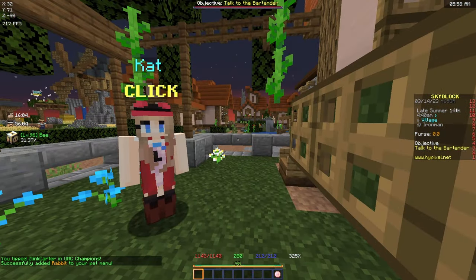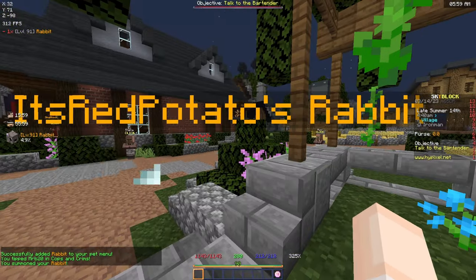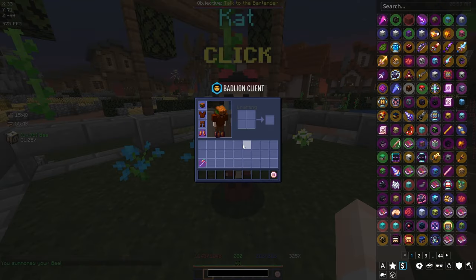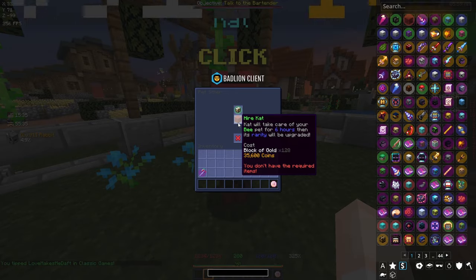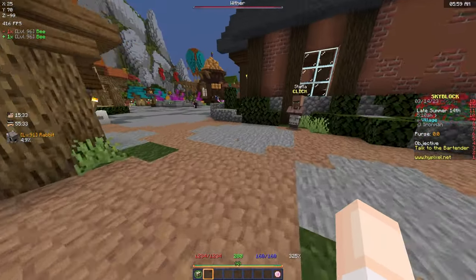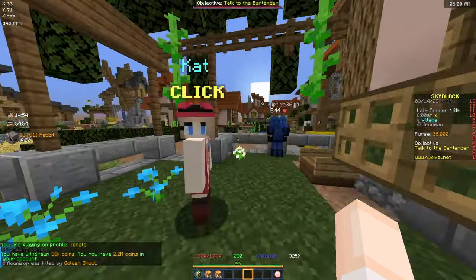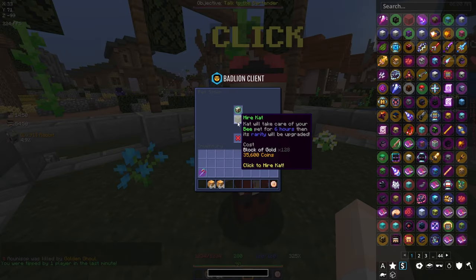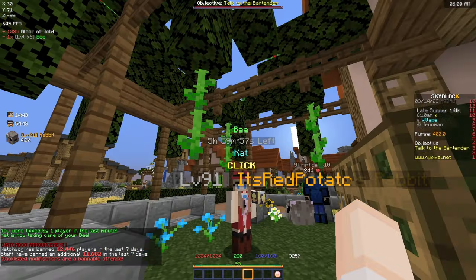Let's level him back up to 100 and check the bee's upgrade requirement. 36,000 coins and two stacks of blocks of gold - I think I might have that. Yes, I had more than enough gold on my island. Let's start the bee upgrade - it's going to take six hours. Enjoy, I'll come pick you up in a bit!